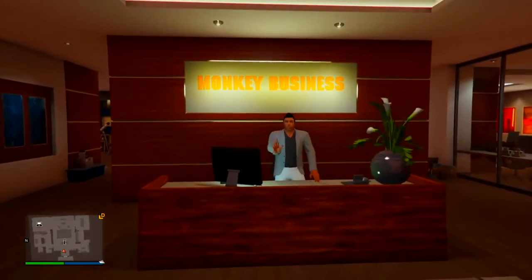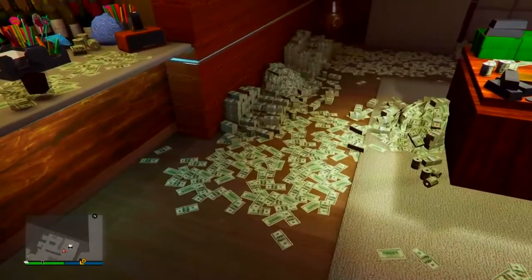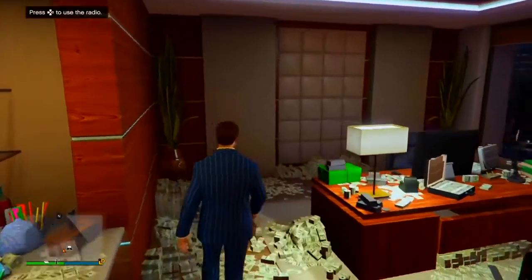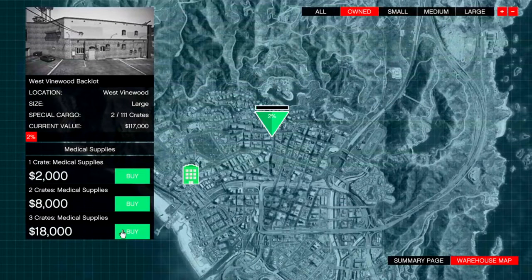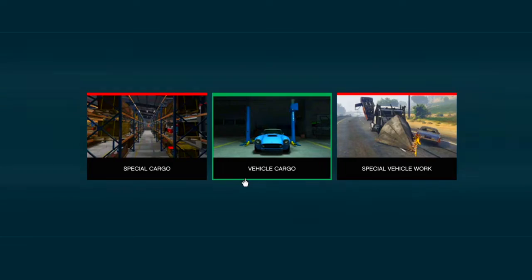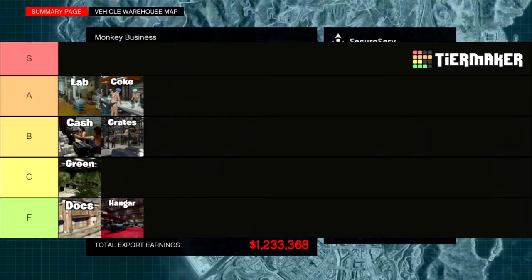The CEO office, similar to the MC clubhouse, is the holder of two separate businesses. You need to buy the CEO office to do special crates as well as vehicle cargo. Special crates were the godfather of GTA Online businesses and honestly I think they're still pretty underrated today. You do have to spend money to buy crates but you'll still be profiting a lot overall — don't let the $18,000 ever scare you. Always go for three crates at a time to fill your warehouse quicker. Special crates land at B tier.